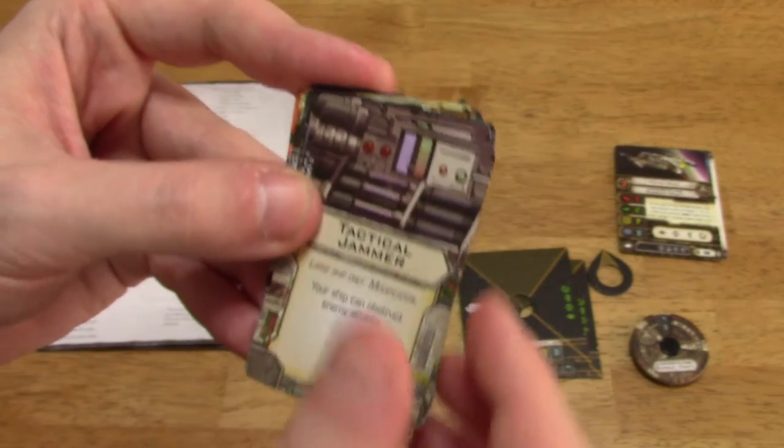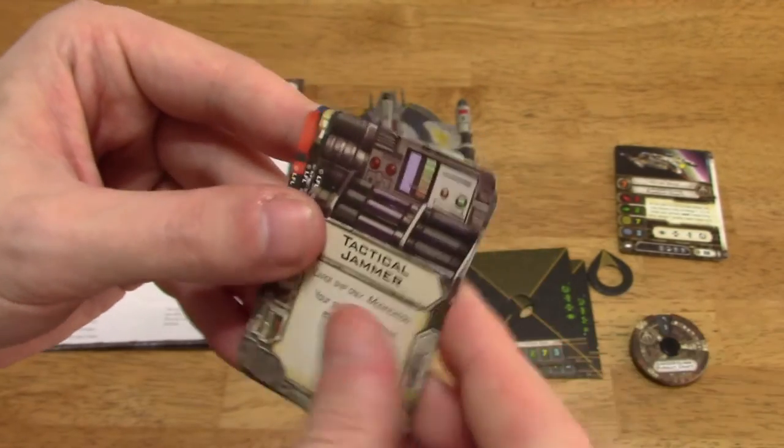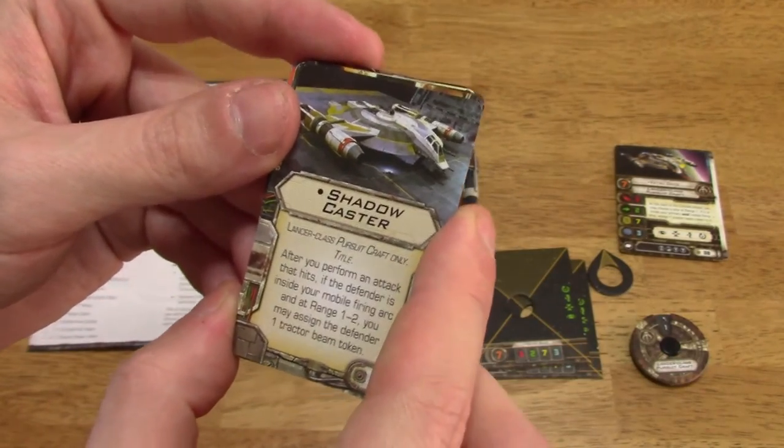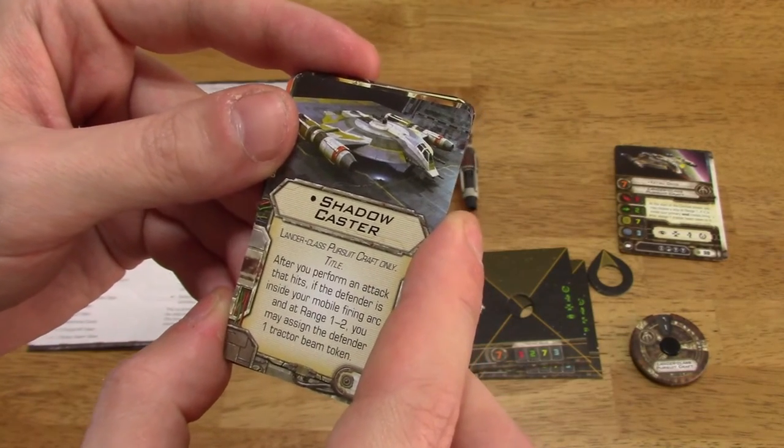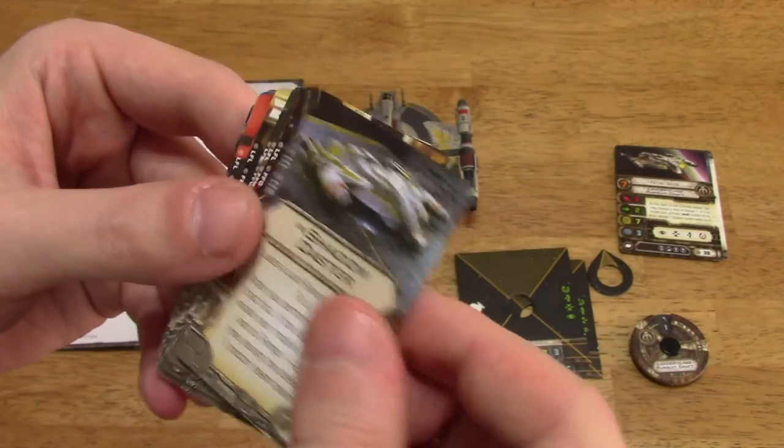Tactical Jammer — we already know what that one does, it just obstructs enemy attacks. There are two of those. Shadowcaster Title: after you perform an attack that hits, if the defender is inside your mobile firing arc and at range 1 or 2, you may assign the defender one tractor beam token.